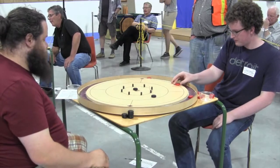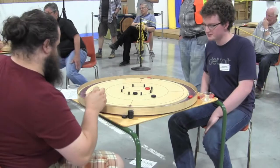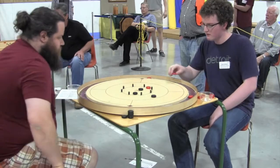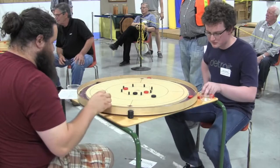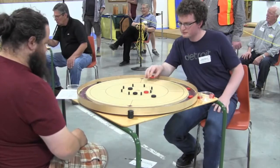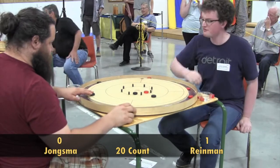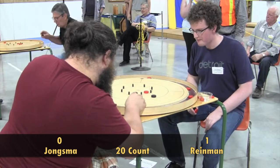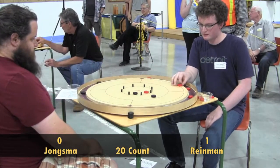Youngsma missing that hangar 20 attempt. Reimann makes another mistake — he's made a couple mistakes early in this round. That takeout from Youngsma is going to leave an angle here for Connor Reimann to score a 20, and he gets it — that's a big shot. That red disc for Connor Reimann is in a tough spot for Youngsma to get at. He goes at it from the far side on the outside and hits the peg. That red disc was in a tough spot for sure.